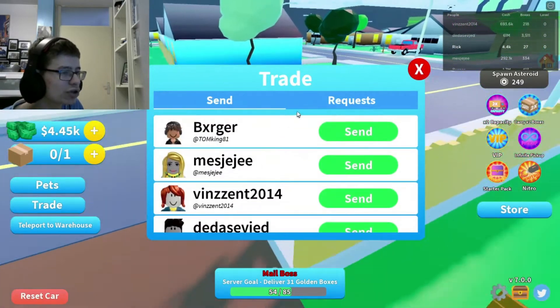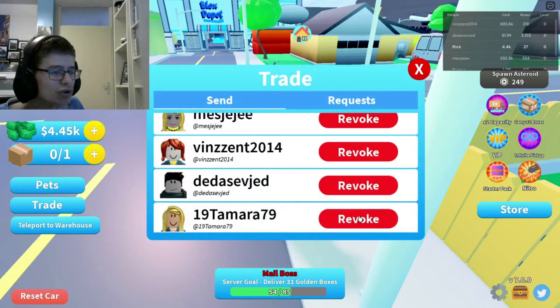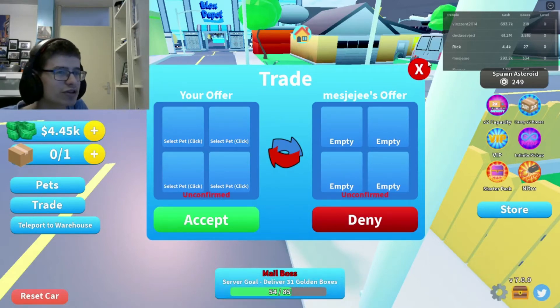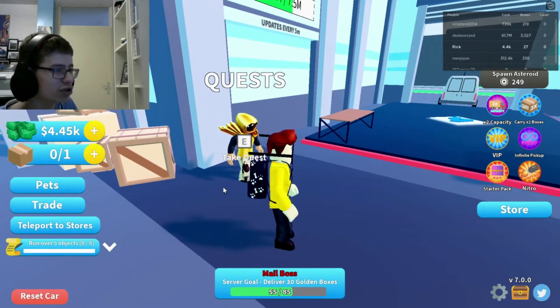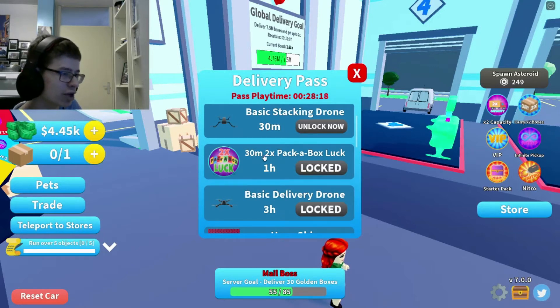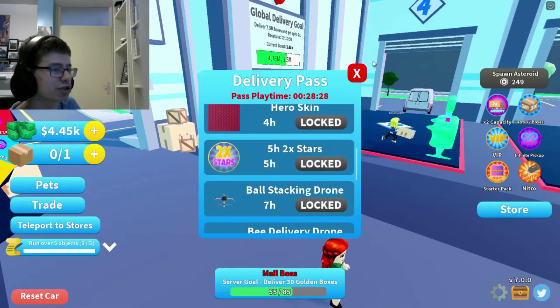So I was self-trading in this game. I was in a trade request — you can only trade pets, apparently. I can't really trade stuff because I don't have pets. Oh, I can claim this quest now. So this is the delivery pass — I thought this was some kind of daily bonus when I claimed it earlier. But you have this play time thing, and if you play for 30 minutes, which is in 2 minutes, I unlock this drone. If I play for 1 hour, I get 30-minute pick-up box luck. You get skins and drones basically — that's pretty cool, not gonna lie.